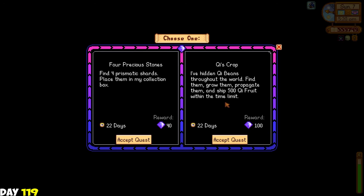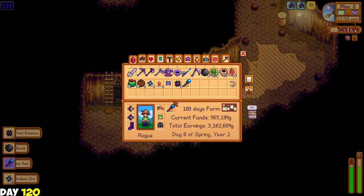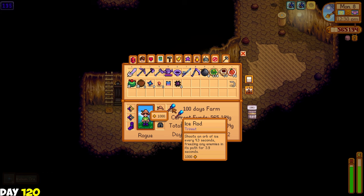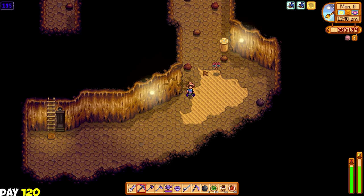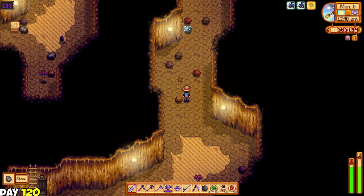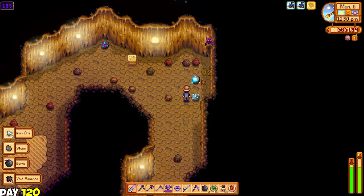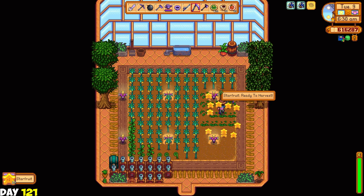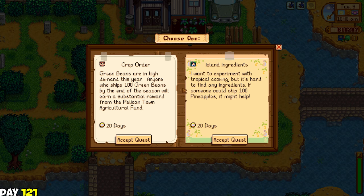I have no idea what Mr. Key's crop is. So I went into the skull cavern the next day to collect four pieces of prismatic shard. Let me explain about the new trinket system in the 1.6 update: I have an ice rod which spews freezing rays at random enemies nearby and freezes them in place. They can't move and can't attack - it's very useful against flying creatures, it's amazing. Day 121: harvest again at the greenhouse. I planted more ancient fruit seeds - it's expanding a little bit more and should cover the entire place. For the weekly quest I chose the island ingredients one which needs to ship about 100 pineapples - this was a mistake because I didn't have enough.